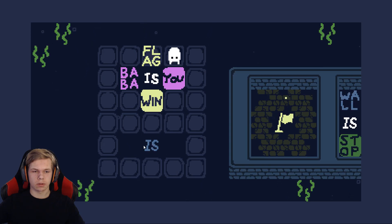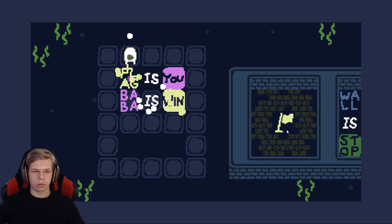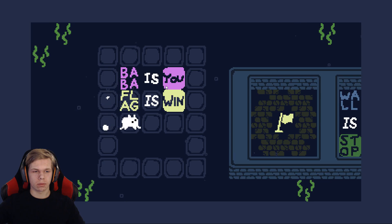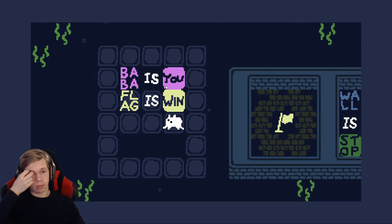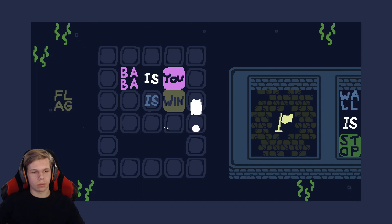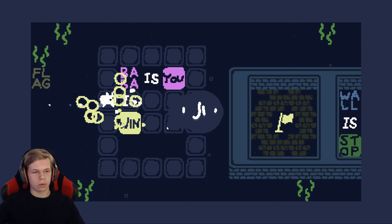We have no extra Is. What if I put it like next to here? Baba Is Win, Flag Is You? No, that won't work either. When I just put it like this... that's when that would be the best — but you can't reach the flag. Wait, we can actually do that. We just put this Win here, put this Is here. There we go!